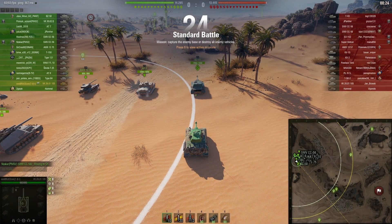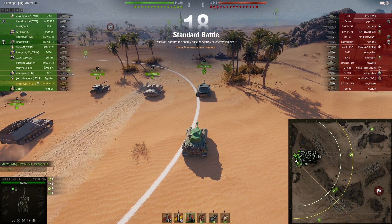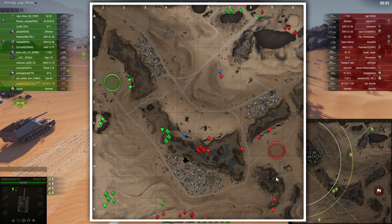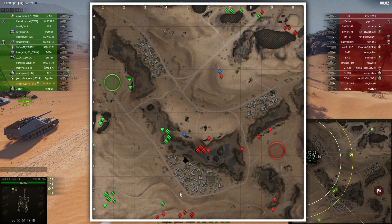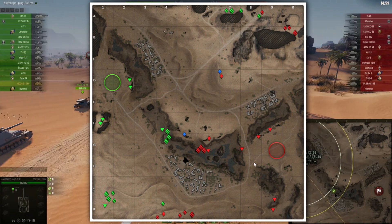First game in the VK 2801 105 — we're spawning on Sand River in the west. The game usually develops like this: with the VK 2801 105 you have several options. You can go to a position and try to spot enemy tanks proceeding to the north. In my opinion the best first move is to go to this bush and spot enemy tanks proceeding to the south, and then maybe get a shot onto those crossing tanks.